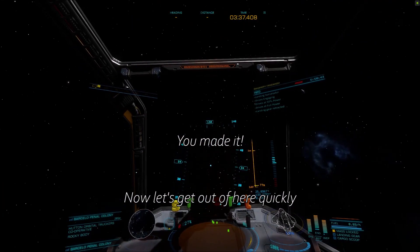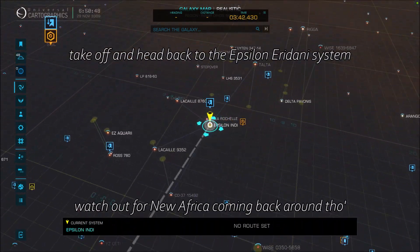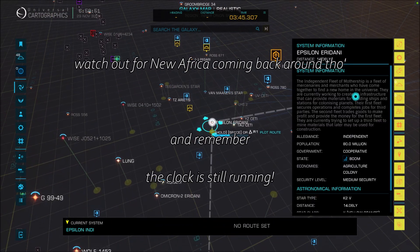Moonflip — get out of here quickly. Take off and head back to the Epsilon system. Watch out for New Africa coming back somehow. And remember, the clock is still running.